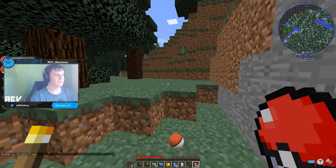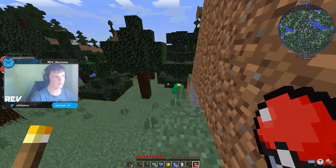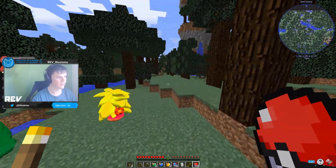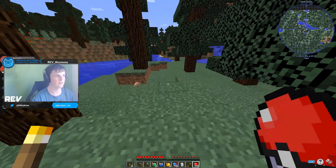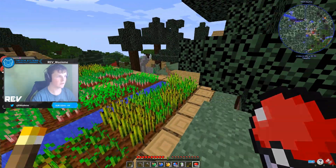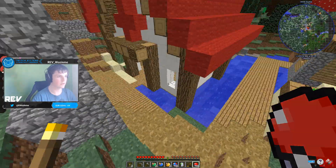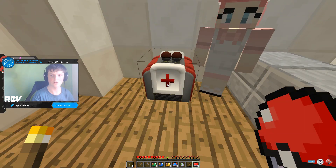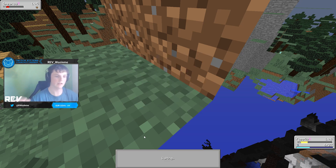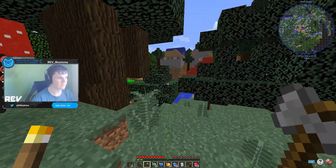I want to catch Spearow so I can evolve it into Fearow. I don't think I'm gonna be able to catch any Pokémon besides the starter I have. I'll head back up to the village I found on the mini-map and set up a waypoint. I'm not starting off with getting legendaries. I need to get more Pokéballs in order to catch more Pokémon. I don't want to use Water Gun because it might kill it. Yes! Finally — I got a Mega Beedrill!